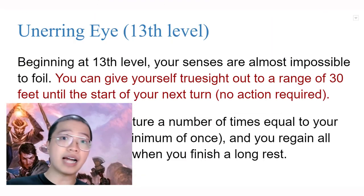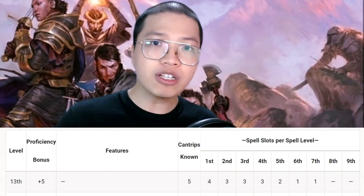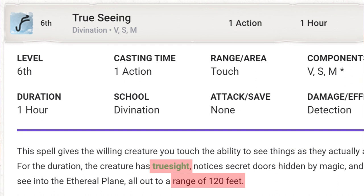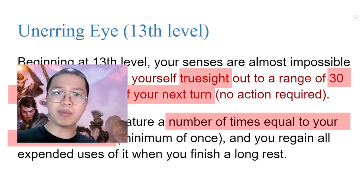Is this too strong? I don't think so. Any full spellcaster in the game except druids can access True Seeing from level 11, and at level 13 they can cast it twice per day, giving them true seeing for a 120-foot range lasting an entire hour. They can also cast it on another person, not necessarily themselves. Compare that to the 13th-level ability of a Rogue subclass solely dedicated to unveiling things — it gives them a 30-foot range version of true seeing for 1 round, 3 to 5 times per day. I see zero problem with this. If anything, this shows how weak the original Unerring Eye was.